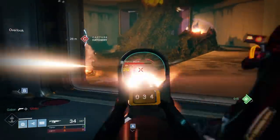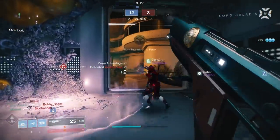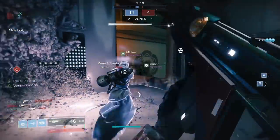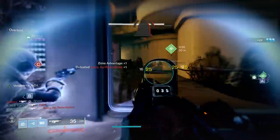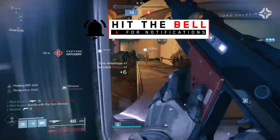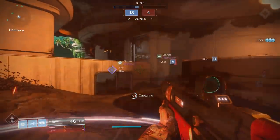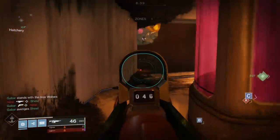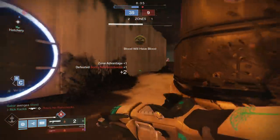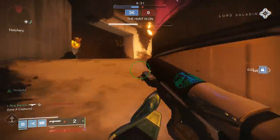It feels like a classic 600 RPM auto and certainly performs very similarly to a lot of the other great auto rifles within the game — the Gnawing Hunger, the Summoner, the Aether Doctor, etc. They all have pretty similar stats generally within the damage archetype. There isn't one thing that stands out massively for having the best or worst of a certain stat. They're all pretty darn similar, and the Forward Path is no different.